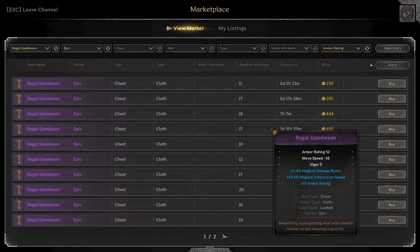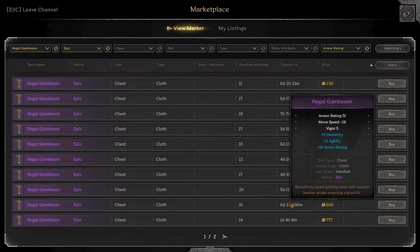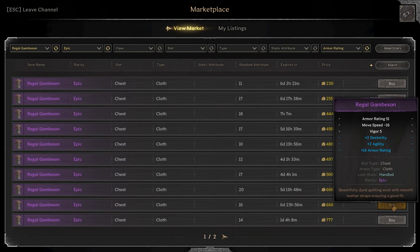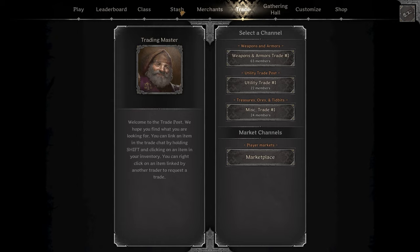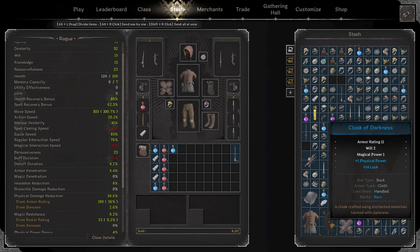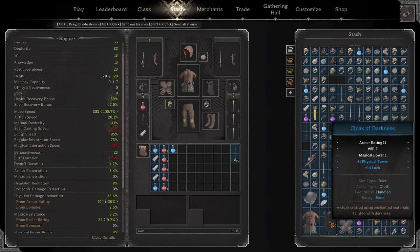I decided to hop into the marketplace and find a better armor piece because the one I had was pretty shitty. I was trying to find one that had a mix of distance stats. I found this piece for 666 gold, which is the perfect number for the perfect price. I chose to buy it — not only is the price right, but the stats are beautiful.